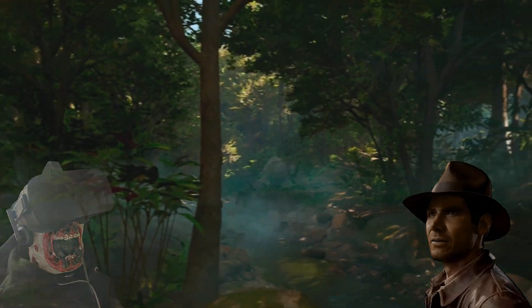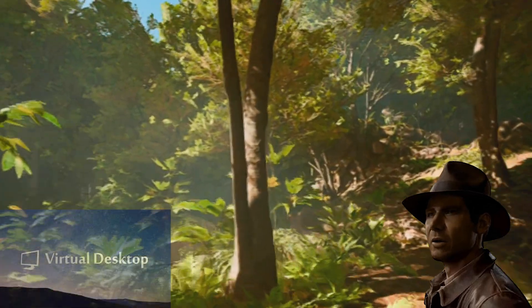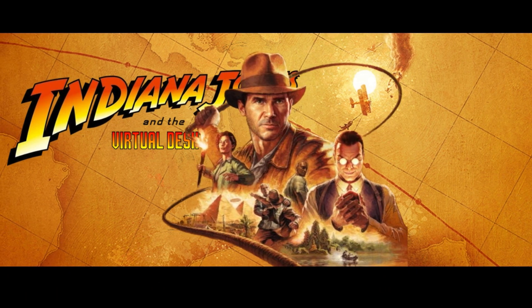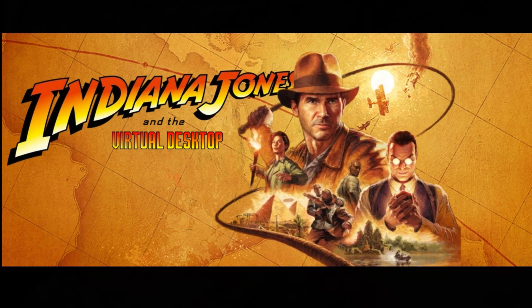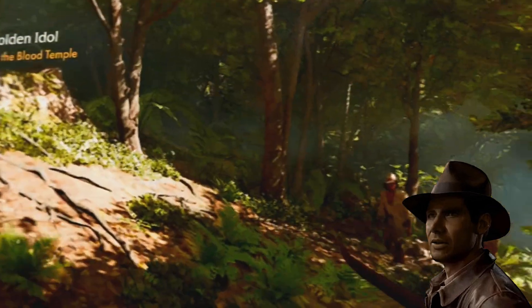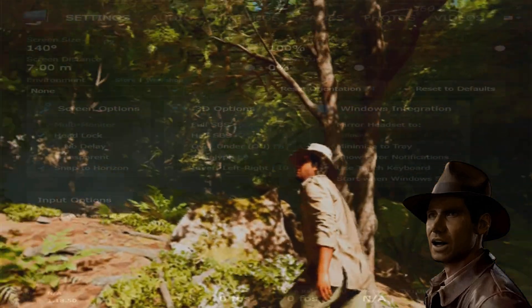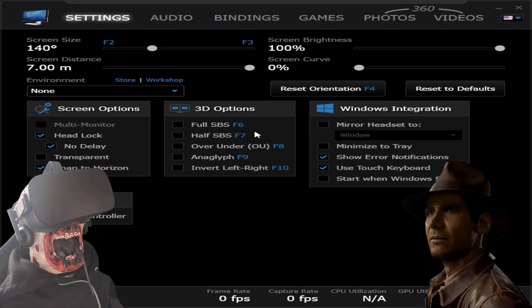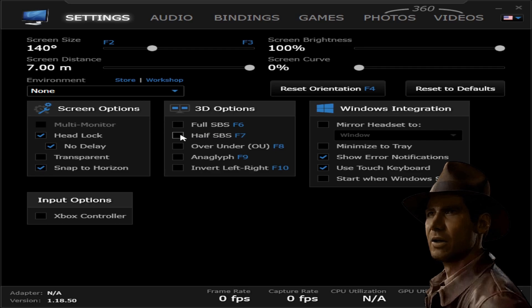We still need to get it into your headset. For this, we're going to need Virtual Desktop — and this is not the streaming app, this is the app specifically built for Steam and Oculus. It's slightly older, but go ahead and open it up. Make sure the settings look like we have in terms of screen size, distance, and headlock being enabled. Open up your HMD, hit the half side-by-side option, and you're going to be in stereoscopy, perfectly fit within the boundaries of your lenses. Now you can technically play it in VR with a gamepad — but if you want motion controls, there's one more step.